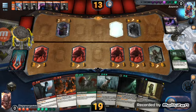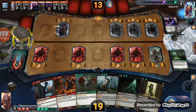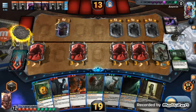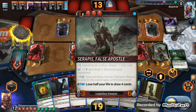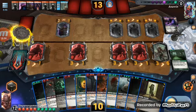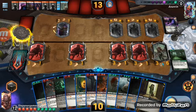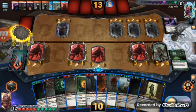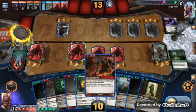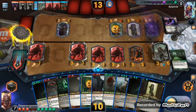Yeah, he's definitely got some answers right now without a doubt. What is costing zero? Let's lose half my life and draw four cards — one, two, three, four. Let's move this over, move this over, and destroy all three of these guys hopefully.